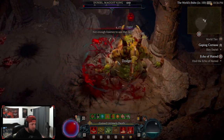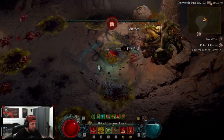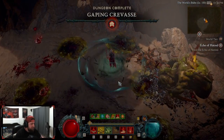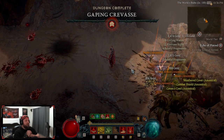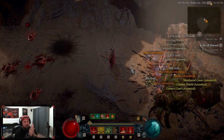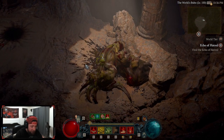With the holes in the ground it makes moving around very weird. Duriel's dead — done! All content, blood surge, let's go! We got the helm, it's ancestral guys. Did we get the uber unique? Did we get it?